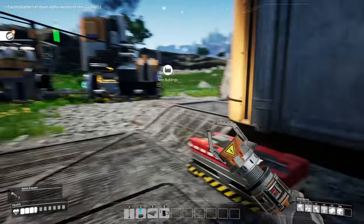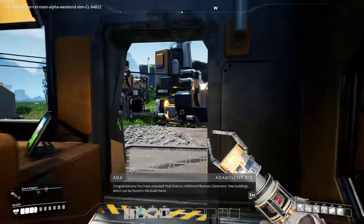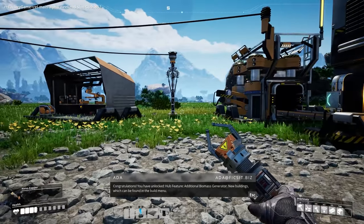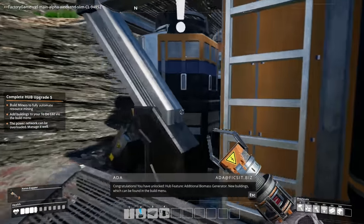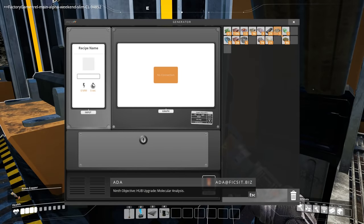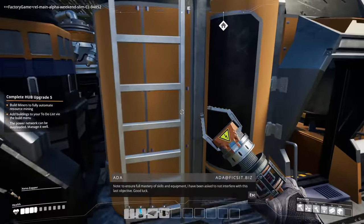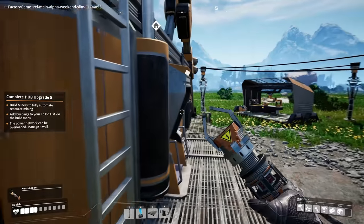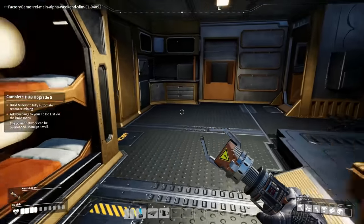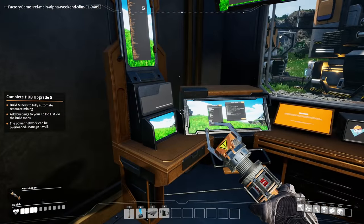Congratulations, you have unlocked hub feature: additional biomass generator, new buildings which can be found in the build menu. My objective — hub upgrade, molecular analysis. Note: to ensure full mastery of skills and equipment, I have been asked not to interfere with this last objective. Good luck. All right, so you're not going to interfere — who are you anyway? Are you Susie Q? I got more monitors dude, as if seven wasn't enough. Holy crap.